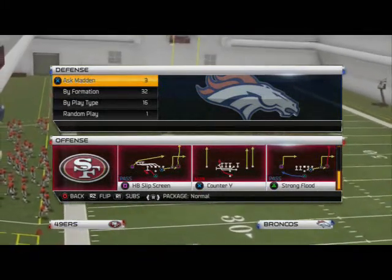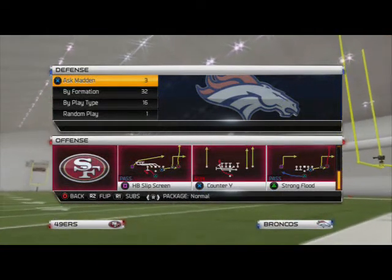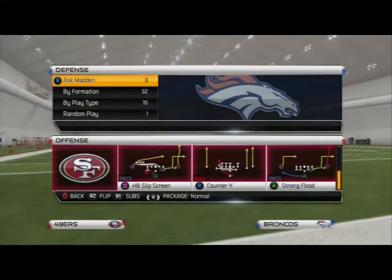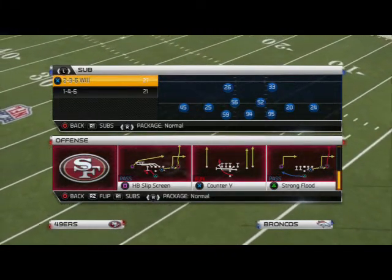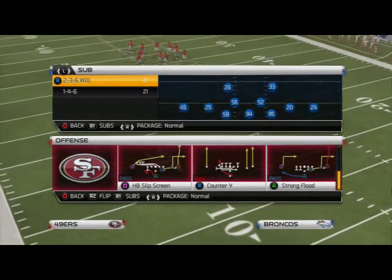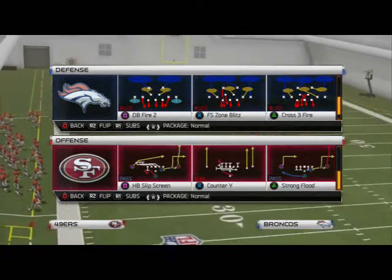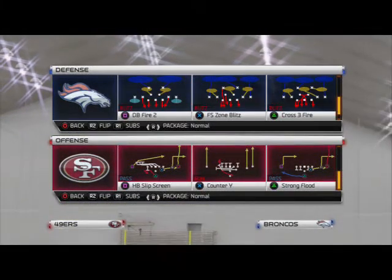What's up, Man 25 Gamers! In today's video we're going to be taking a look at another blitz of the day. The playbook we're in today is the 3-4 — I'm pretty sure this is the Pittsburgh Steelers playbook — and the blitz we're taking a look at comes from the sub 2-3-6 Will. The play we're looking at today is the DB Fire 2. I think the last time we looked at this formation we looked at the Mike Edge 1, so today we look at the DB Fire 2 as far as pressure goes.